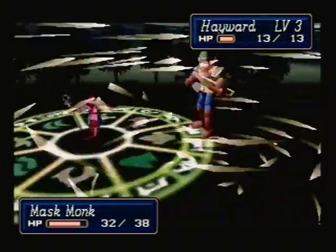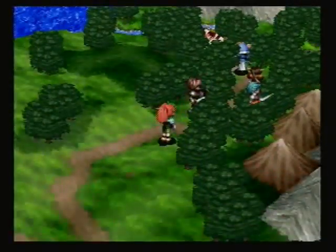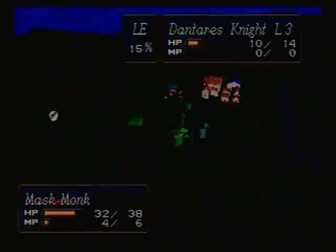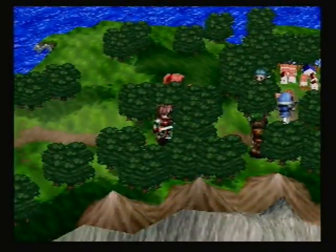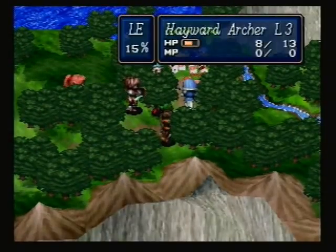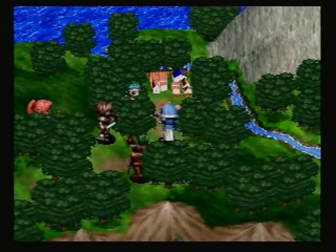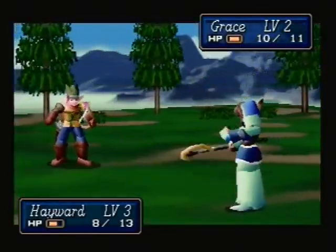Now you guys get to see Tornado level 1! It didn't do as much damage as I was expecting, but I think I'm fine with that. We will just surround him. I'll let Grace either get the final kill or heal Hayward to get level three — because she needs it. Won't kill him, but hey. Yeah, we'll let Grace heal to get her needed XP. So everyone should be level three.